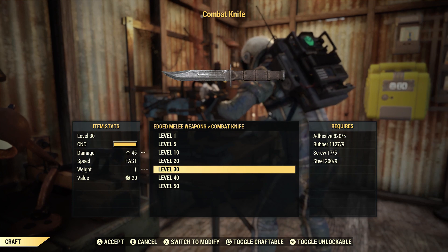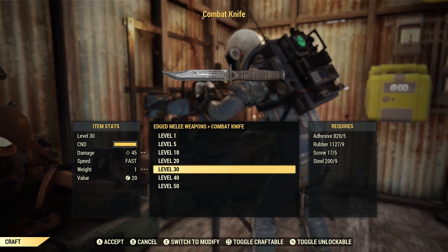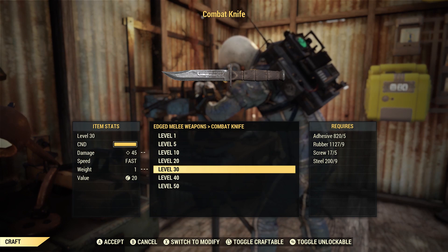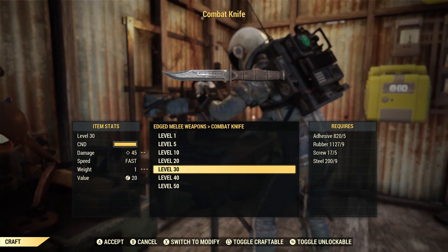At a level 30 knife, it's going to bring the base damage up to 45 damage. Your resources are going to be 5 adhesive, 9 rubber, 5 screws, and 9 steel.